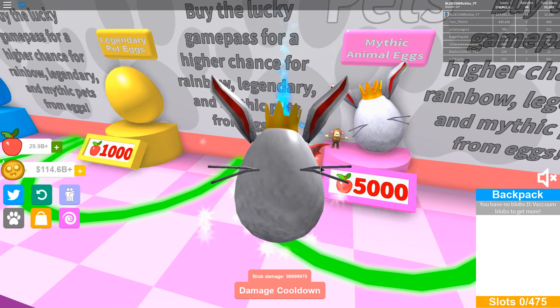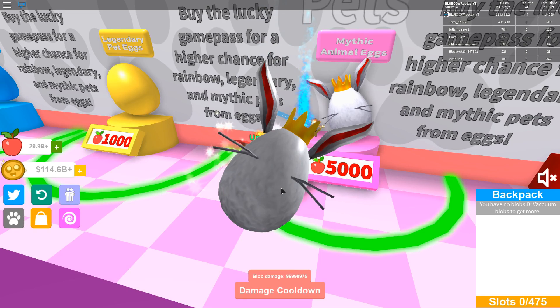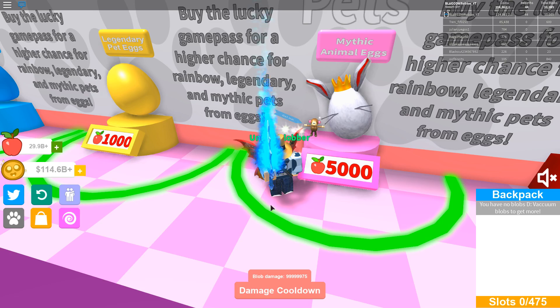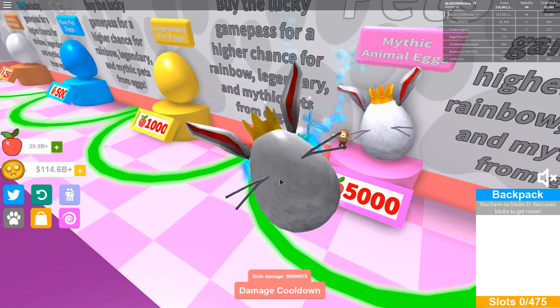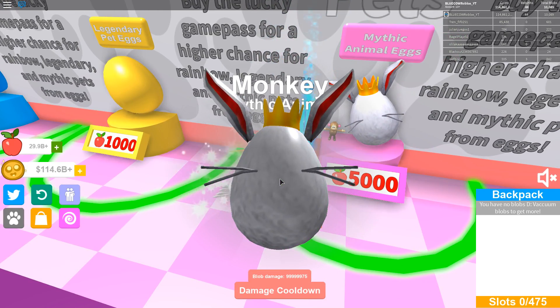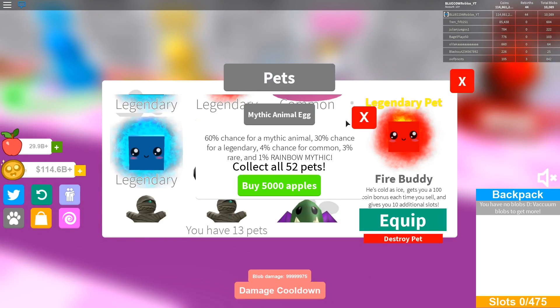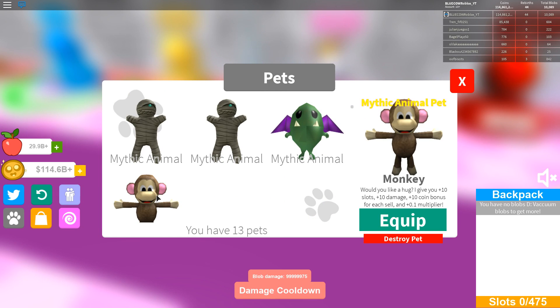We got a mummy! I think the monkey might be the rainbow mythic. Got the mummy again. Then we got the gremlin - that seems pretty good. And we got the monkey - okay, so that's not the rainbow mythic, but it should be good.